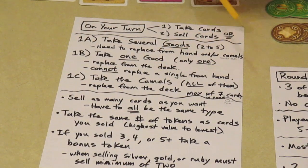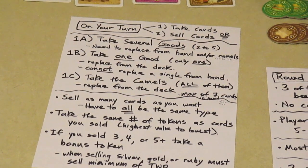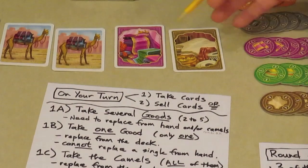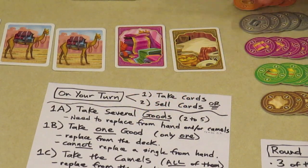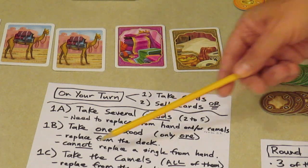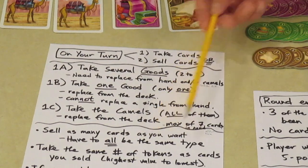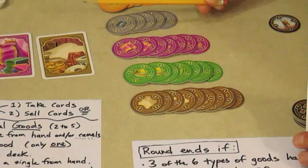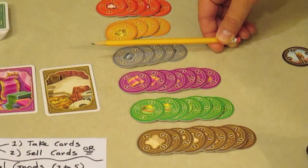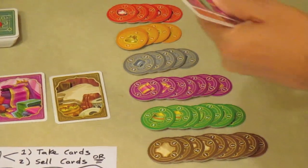There's a maximum of seven cards in your hand, so if you accumulate a lot of camels or goods at the end of your turn, you have to discard down to seven. The other action you can take is selling: you sell as many cards as you want, but they all have to be the same type. So I could sell three leather, three spices, one cloth, four silver, et cetera. You sell these commodities and match them to the tokens.